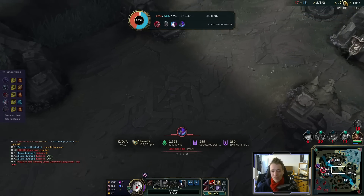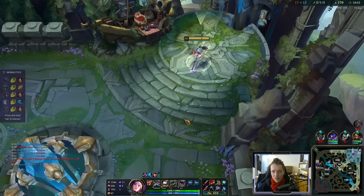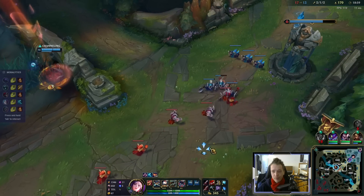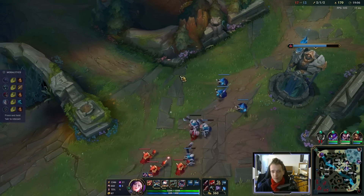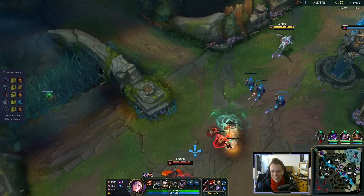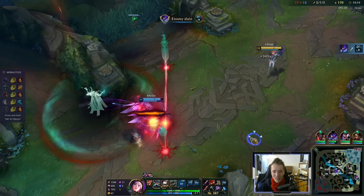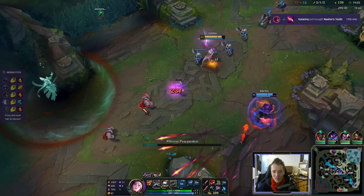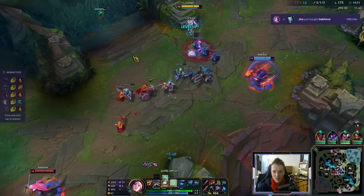I don't think I sell Doran's here as much as I'd like upgrading to Collector. I think just farming a little and then recalling is better. Doran's item — had I had Cut Down here, then maybe. That's an argument, but even then, Doran's is a lot of stats.